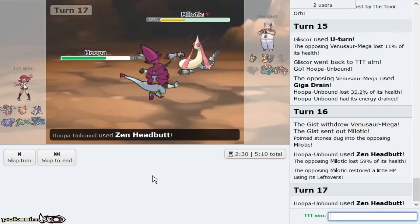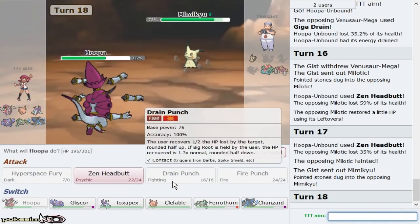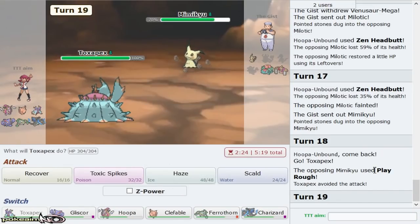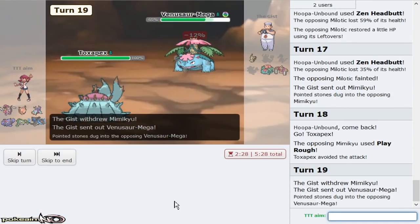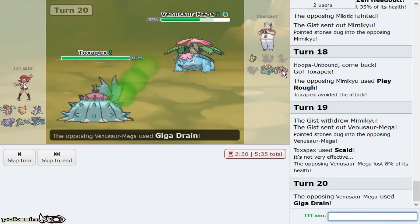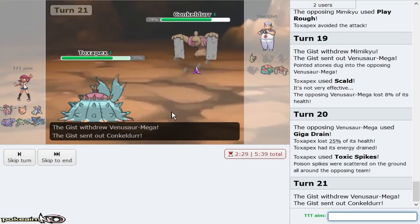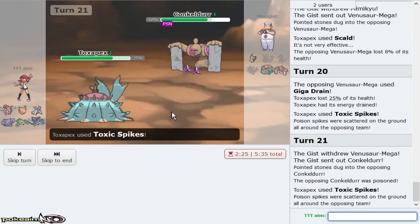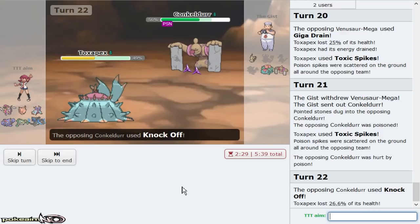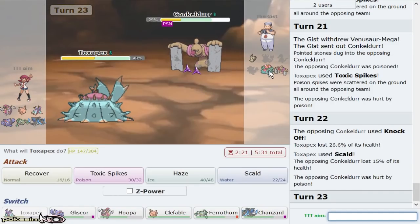Hoopa's Zen Headbutt did 59 to Slowking — that's ridiculous. I love Choice Band Hoopa. This reminds me of back in Sun and Moon when I ran a hard balance team with Specs Pheromosa on it. I bring Toxapex as a pivot — I don't want Clefable taking a main hit. I can fish for Scald burns and potentially get up a T-Spike. I don't mind it being Guts Conkeldurr at all — I'll get up two layers. It doesn't do anything to me with Z-Haze and Regenerator.